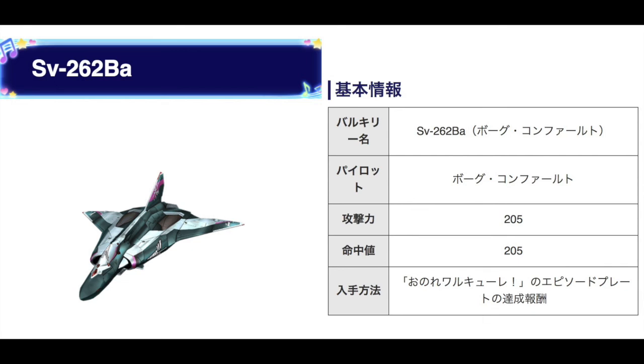Sadly, for Bogue's plane, it doesn't have the necessary attack value that is most beneficial. So far, the highest attack value in terms of Valkyries we've seen is 220, which belongs to only two of the Delta planes — Harad and Messer. Surprisingly enough, any of the other Valkyries below Delta — even for Alto's armored pack VF — it also lacks in power compared to Harad's and Messer's VF.